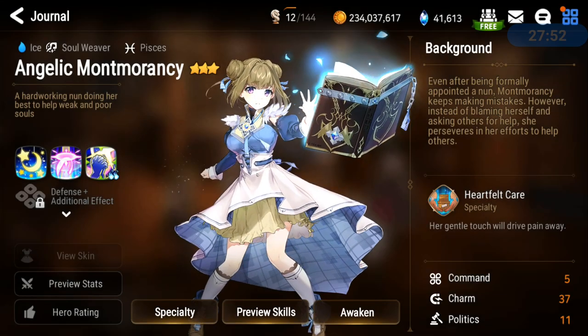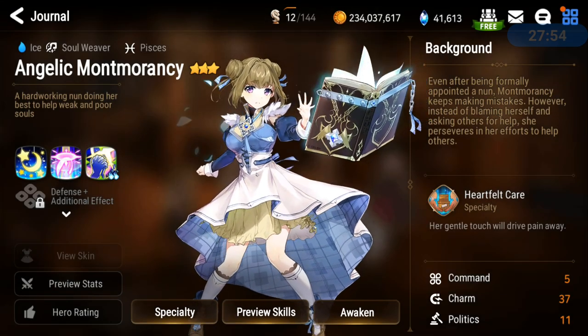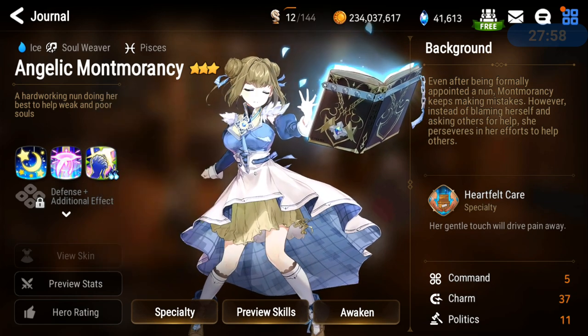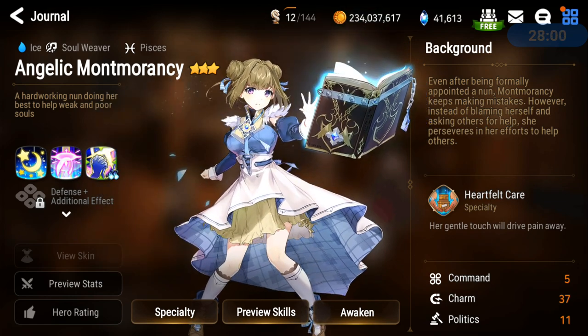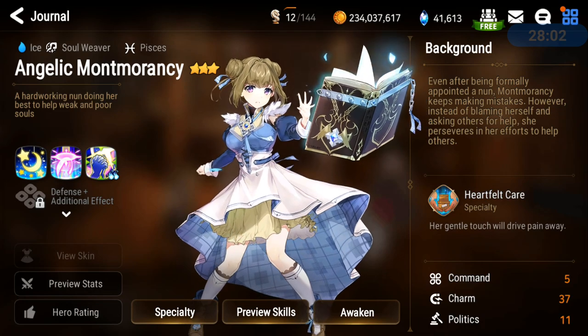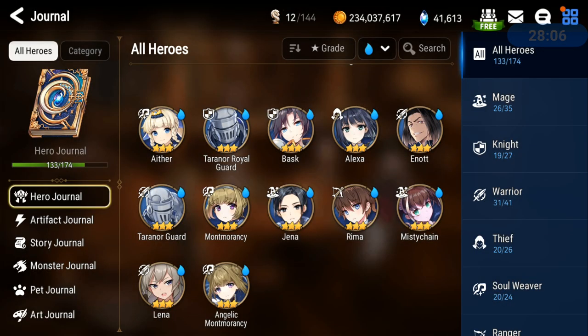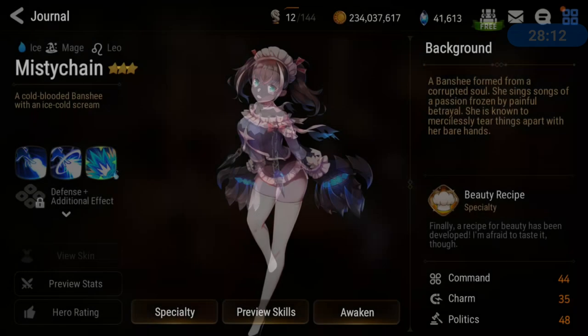Angelique Momorancy is free and you can definitely use her in the front line — you need good survival for her, or use a Prophet's Candlestick or Rod of Amaryllis. She's definitely amazing and you can get her for free, which is another reason she's great.